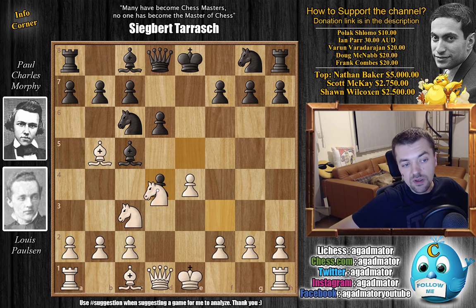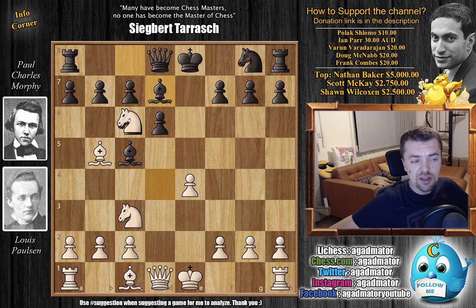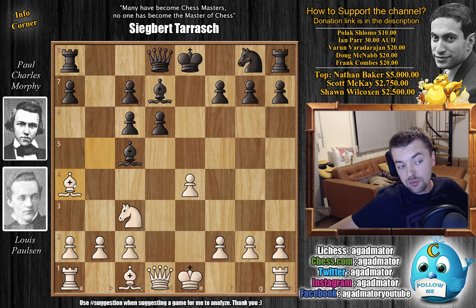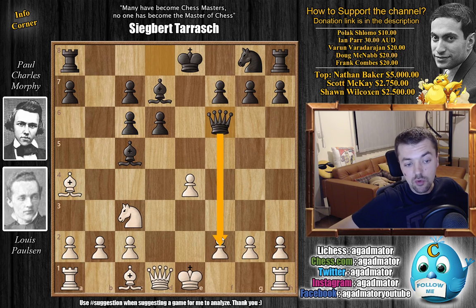E captures on d4 by Morphy, knight captures on d4, and now bishop to d7, unpinning the knight. We have knight captures on c6, and now b captures on c6, pushing Paulson's bishop back. Bishop back to a4 now — c4, d3, or e2 are all excellent squares. However, for some reason Paulson decides to bring the bishop back to a4. But queen to f6 — already Morphy's threatening mate — so just castles here.